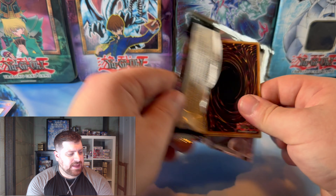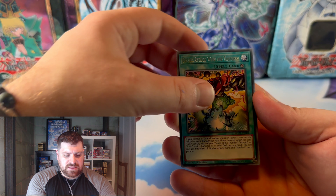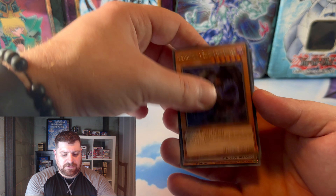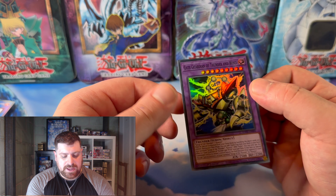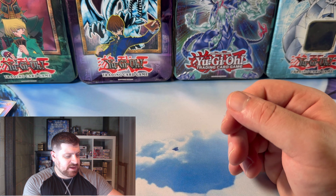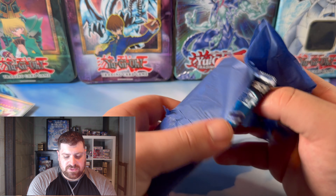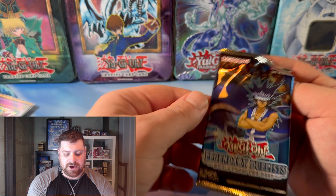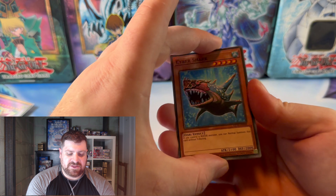Some Maze of Memories — can we get an amazing Collector's Rare in here? Pure Iron Wall, the Double Attack, Angel of Blue Tears, Overload Fusion, Elfin, Sewagen, and Gate Guardian of Thunder and Wind. Quite the look there — crawling around on his arms because he does not have legs. Sewagen is the lake one, and the water one, and now we have Duels from the Deep. Quite fitting, I guess you could say.